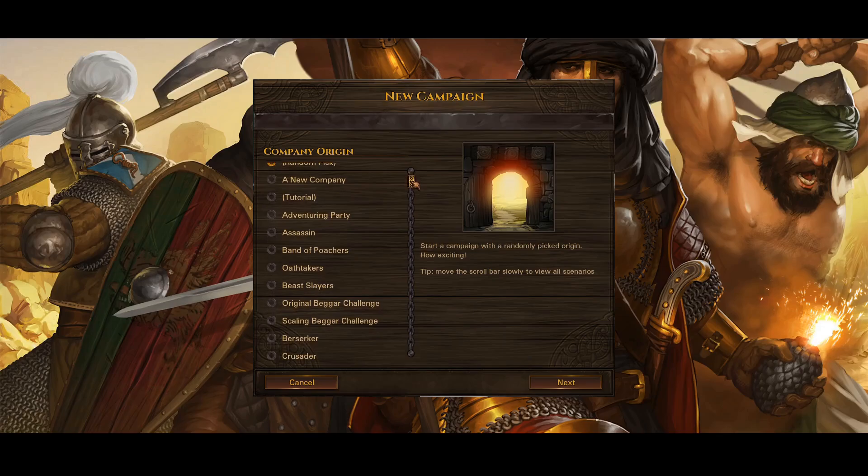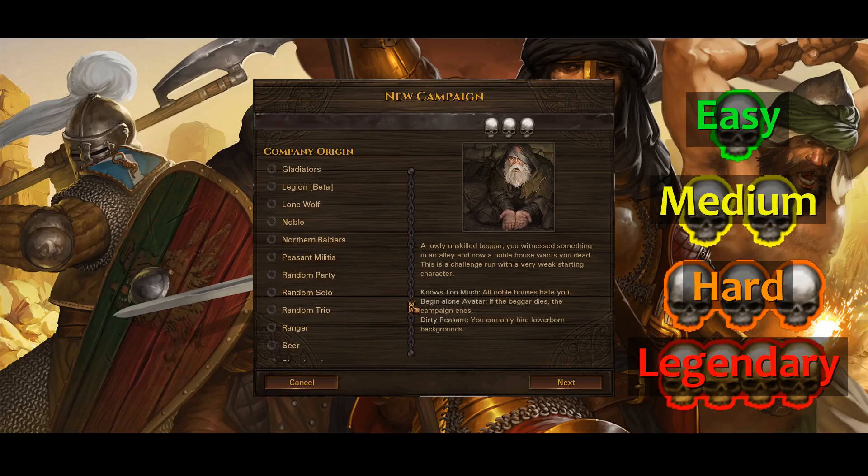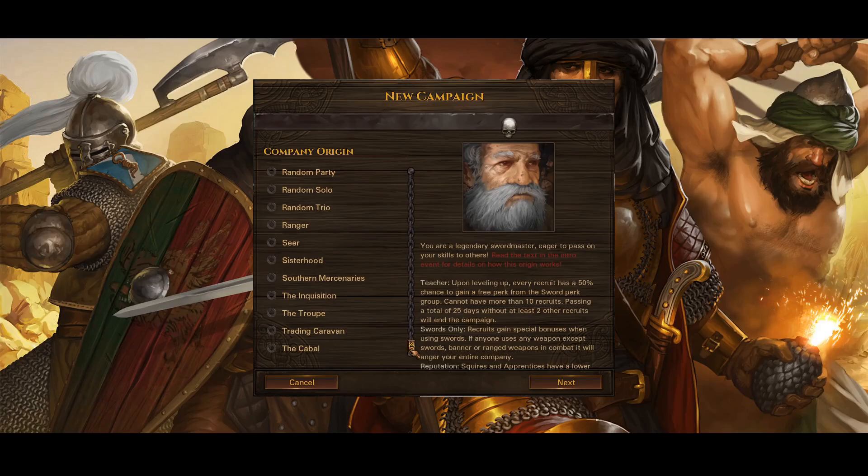With settings all complete, we are now ready to start getting into the game itself. Just like vanilla, upon starting a playthrough, you'll immediately have to choose an origin. Choosing the right origin for you is crucial, as it can make or break your experience with this mod and Battle Brothers in general. The skulls above each origin are a very rough guide on how hard they'll be; however, not every origin is as it seems, and some are a lot harder than you'd expect.